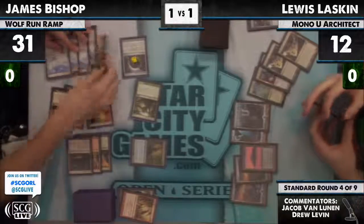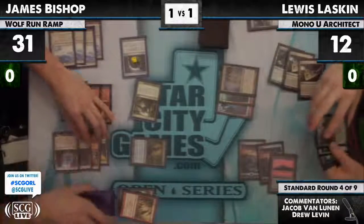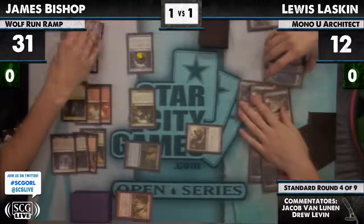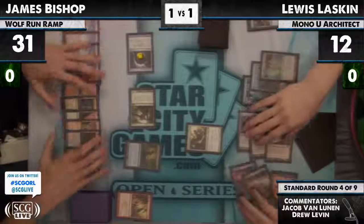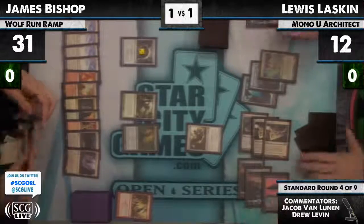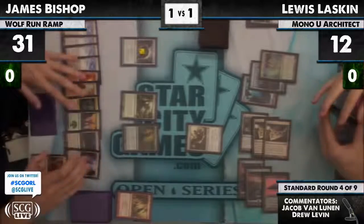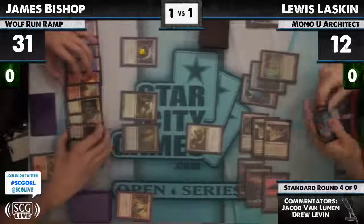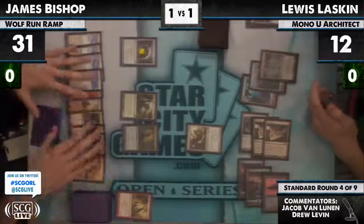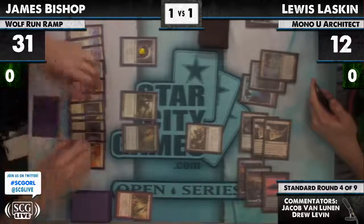Lou still has to Ghost Quarter the Wolf Run. He casts Worm Coil Engine. He didn't use the Buried Ruin — now it's interesting that Lou chose to do it this way. Worm Coil Engine doesn't have First Strike, so I guess he's telegraphing Vapor Snag here. James is representing lethal with Radiant Corruptor plus Wolf Run, also presenting lethal with exactly 10 infect.